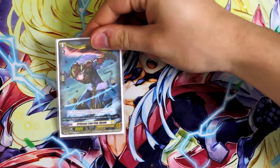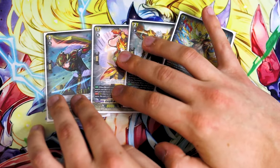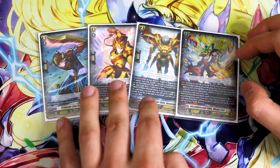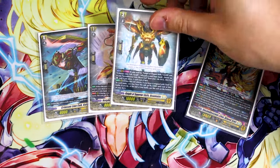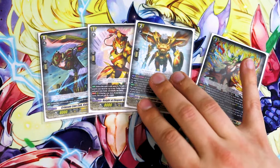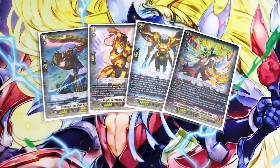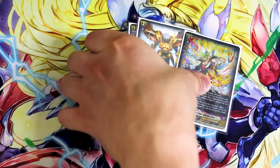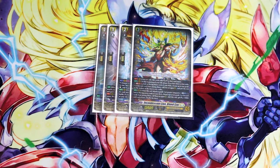Jumping right into the deck profile, we got our ride line, which is our classic Ezel ride: Kierf to Gareth to Bowman to Blond Ezel. We're sticking with this because you've got to get the order off Gareth when you ride Bowman, and then Bowman's going to require Gareth and Kierf in the soul to do the superior ride so that you can immediately ride into Ezel from your ride deck. Very standard — this is what you're going to go with for the Ezel lineup. Being able to get off to grade three early and also being able to activate your persona ride as soon as it starts on your actual grade three turn is pretty cool.